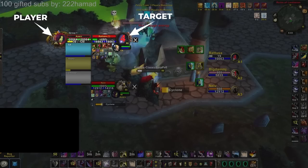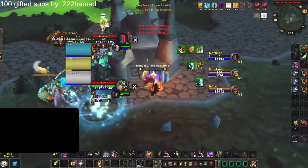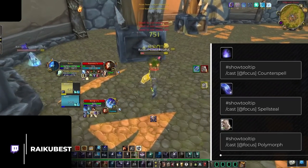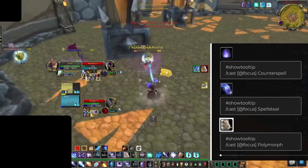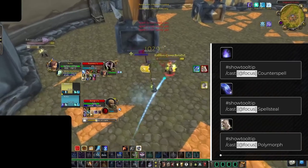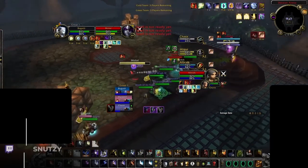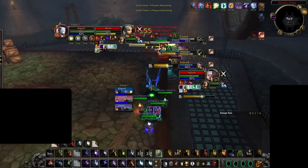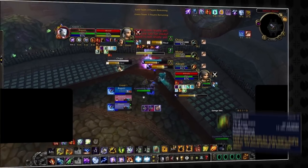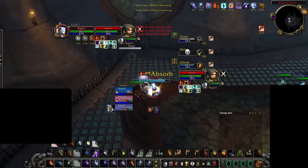For example, a rogue targeting the enemy priest while having the boomkin on focus can use a simple macro to kick the focus target instead of needing to swap targets to interrupt the druid's Cyclone. Focus macros are incredibly important for any class, including DPS and healers, and generally work best with reactive spells like interrupts, dispels, or any form of targeted CC like Polymorph. They simply require you to add an [@focus] command in brackets before the spell name. You can use focus macros on any spell that requires a target, including damage abilities, though for damage, they're most effective with large ranged abilities like Chaos Bolt, Lava Burst, or Aimed Shot.